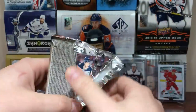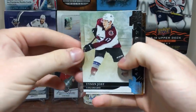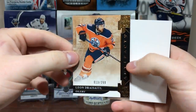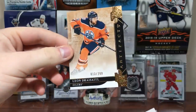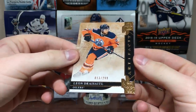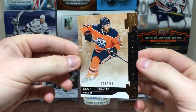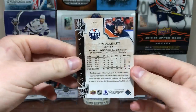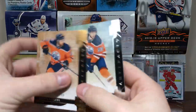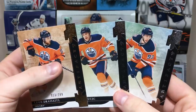That's one of the numbered cards — should get four of them. Next pack up. Tyson Jost, Milan Lucic still on the Oilers. We got a parallel card — maybe orange or bronze, gold, maybe just a star parallel — of Leon Draisaitl, number 13 of 299. Then we got Ryan Nugent-Hopkins. Some Oilers in that pack — former Oiler and Lucic each there.